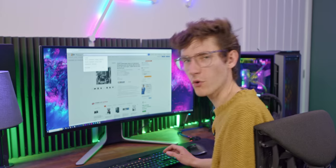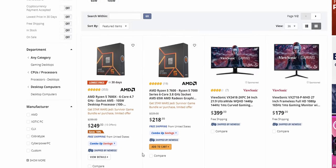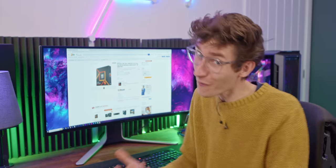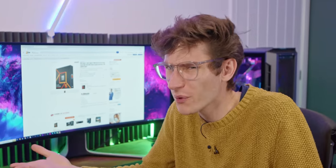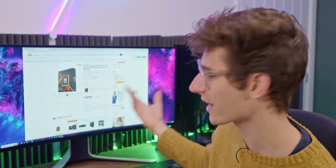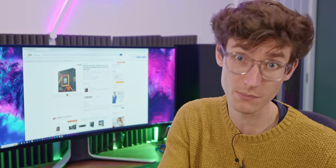For real budget gaming on AM5, the obvious choice is the Ryzen 7600 at $218. You can get the 7600X, but you should go for the 7600 because it uses less power and is cheaper. We'll be using the stock Wraith Stealth cooler that comes in the box with the 7600. There's not really any point buying your own cooler initially — it's not the quietest in the world, but it's free and not even that bad. If you've got a limited budget, save that money for a later upgrade.